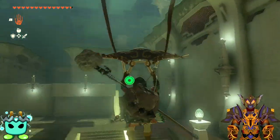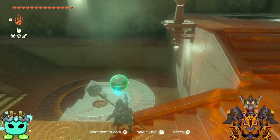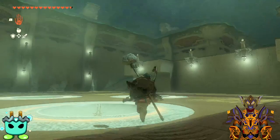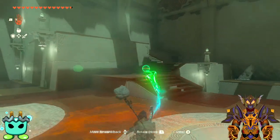Alright, there's our next spot down here. So we'll grab the last one on this side. There we go. Now let's look up for the last location — the last one will be right here. Grab that and this should solve the puzzle.